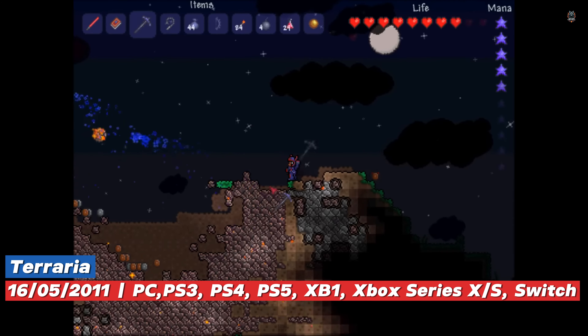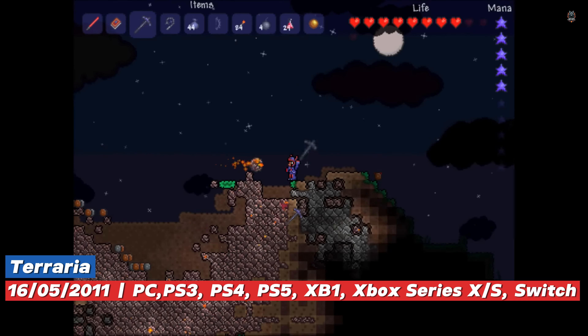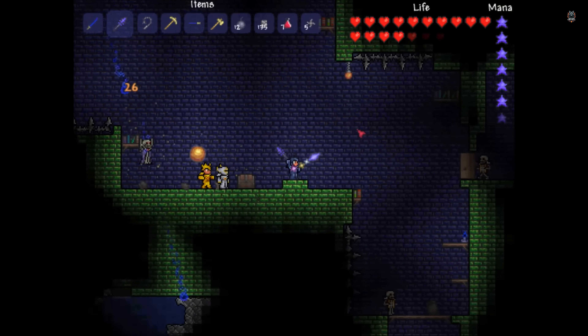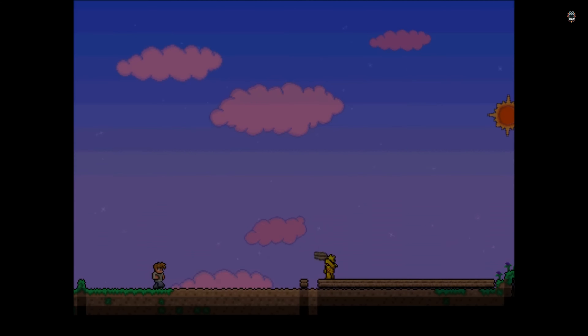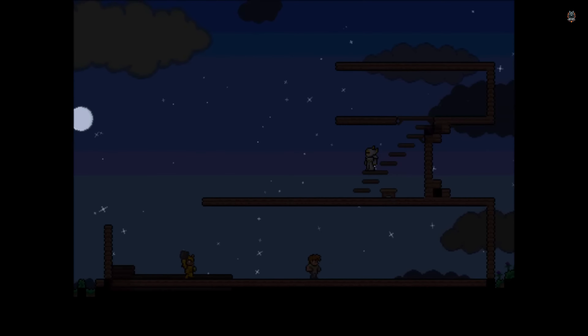Terraria is an action-adventure game released in 2011, developed by Re-Logic. It was initially released for Windows and later ported to other PC and console platforms. The game takes place in a 2D procedurally generated open world. One of Terraria's main features is exploration — players have the freedom to explore a vast world full of different biomes such as forests, deserts, caves, and dungeons.